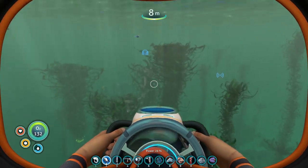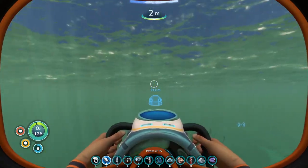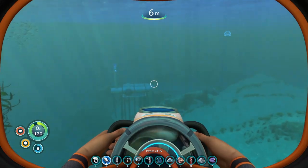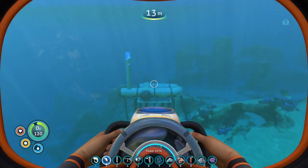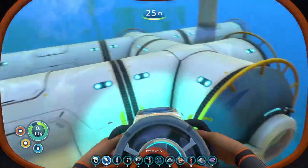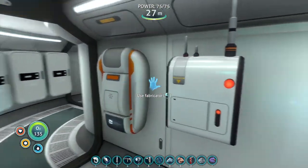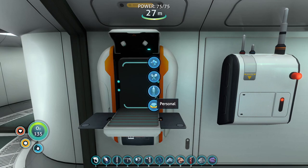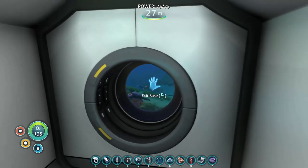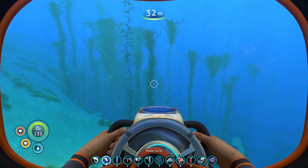There's a wreck down there but we're going to go back until it leads us to it story-wise. We got that other piece of silver - I think this can make the last thing we were trying to make as a good stopping point for today. Let's go back down now that we have a fabricator. We also need to get some more batteries made up. We can make the wiring kit but not the fiber mesh - that might be what we have to go to the Creepvine again for.